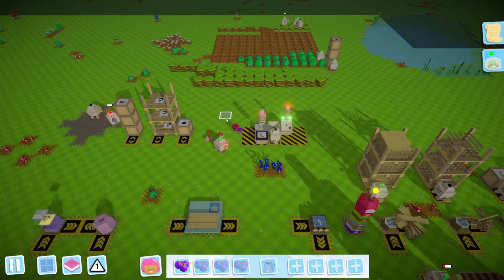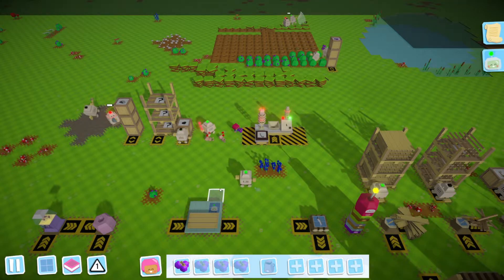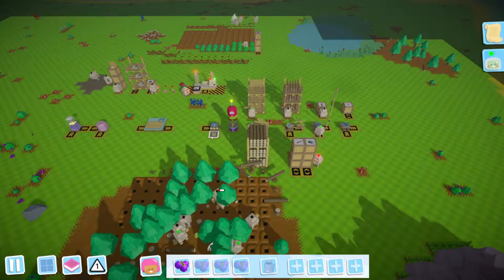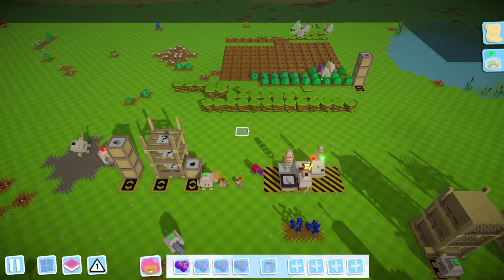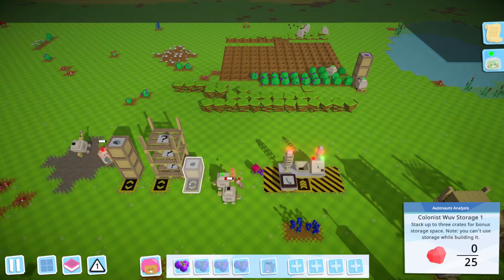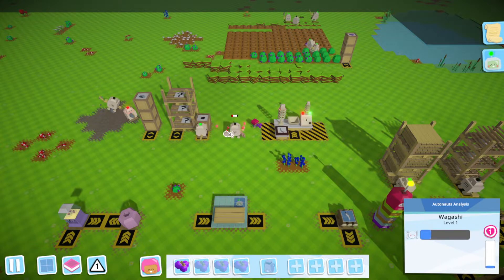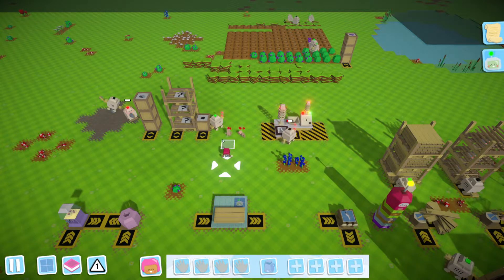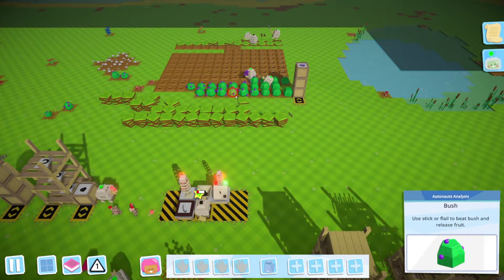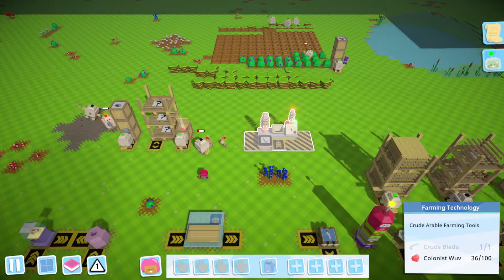Hello and welcome back to another episode! Welcome back to automation mania — we've got a zillion bots zooming all over the place. Last episode we finally got some research going. As you can see, we're generating colonist wealth with our newly acquired colonists, feeding them with berries and using that colonist wealth for research.